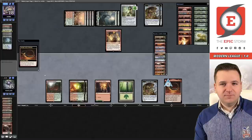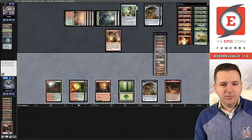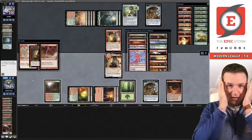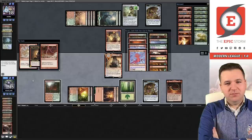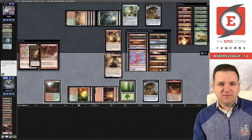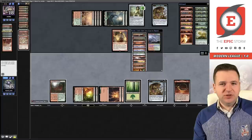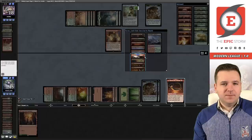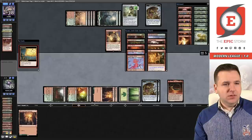I can Veil of Summer to beat Chalice for two — I think I just found the line! Discard this. Hit Birgi — let's play the Crag, play Birgi, Strike It Rich. They had the Bolt. Did I just punt? Maybe I'm not supposed to play Birgi at all, and just play all these Rituals — I'm an idiot. I just lost because I'm dumb. I just never should have played Birgi. I should have won this game — I had no reason to play into Bolt.